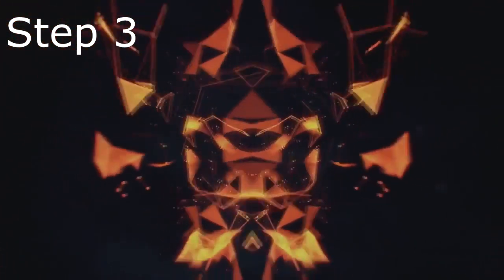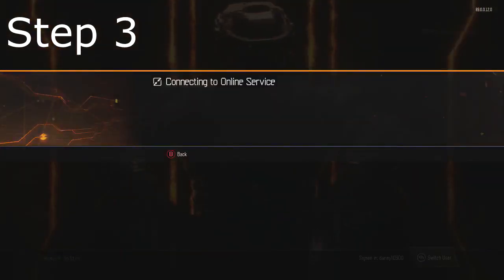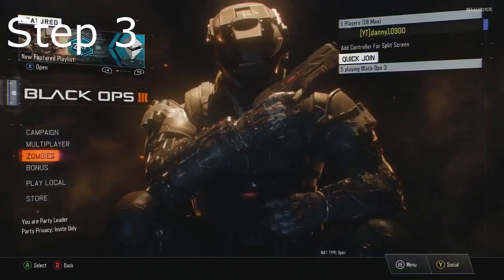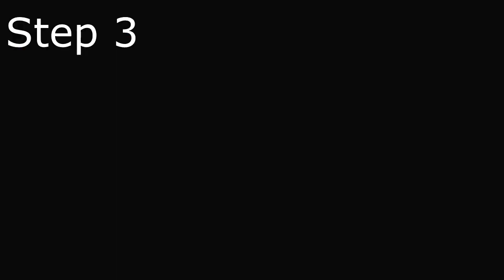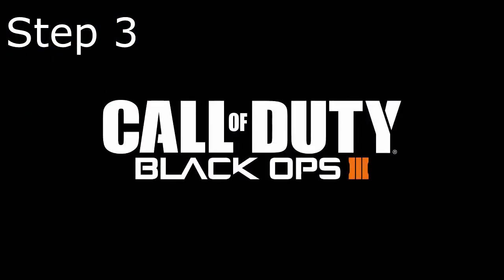Now that you've completed step two, you should have between 10 to 15 Liquid Diviniums in your stack if you've done it correctly. Now I'm going to tell you how to duplicate the stack. Load up your game, connect to online services, then click on Zombies and pull your Ethernet immediately, just like you were doing in step two. Once you've pulled your Ethernet, go ahead and close the application. Plug your Ethernet back in and then repeat. Every single time you do this, you'll get the amount of Liquid Diviniums you had in your stack — so if you had 12 in your stack, every time you do this you would go up by 12 Liquid Diviniums.